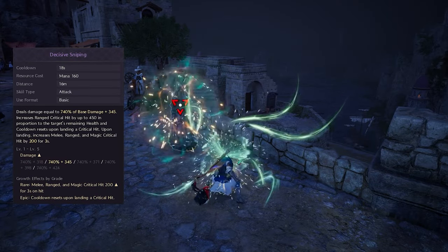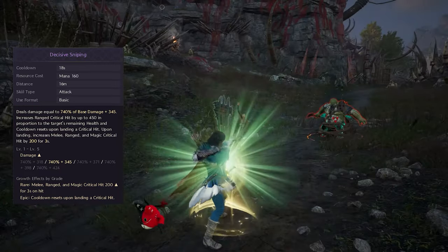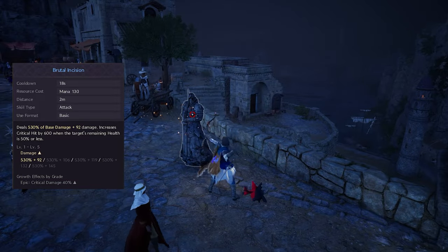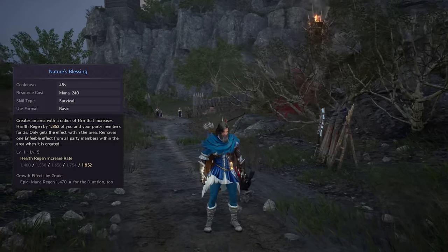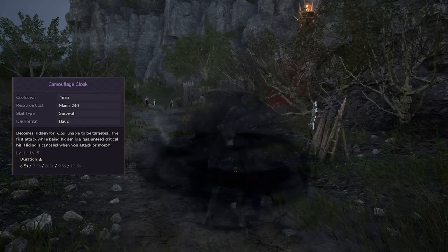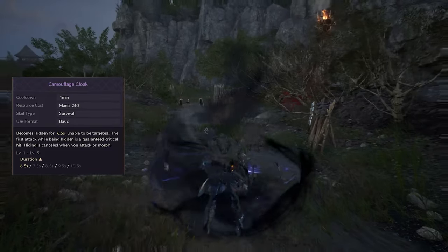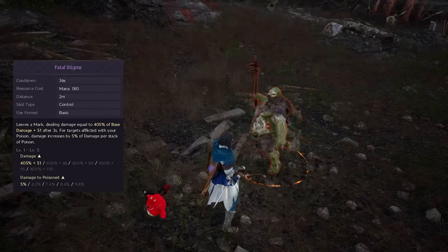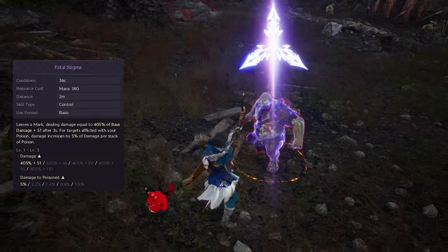Decisive Sniping is the main damage dealing skill that has a cast time, its own critical hit increase, and it resets up to 2 times upon landing a critical hit. Brutal Incision is the main dagger damage dealing skill, used as a filler in this build. Nature's Blessing increases health and mana regen for you and your party members within range, while cleansing 1 debuff effect from all party members. Camouflage Cloak is used to start spamming Decisive Sniping, as the first skill used upon exiting stealth has guaranteed critical hit. Brutal Arrow is an AoE filler longbow skill that does most damage in the center. Fatal Stigma is a filler dagger skill used in specific situations to apply a mark on poisoned targets.